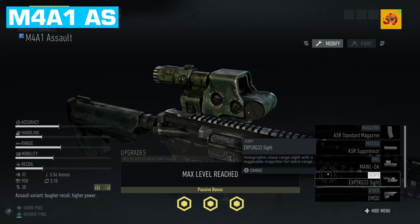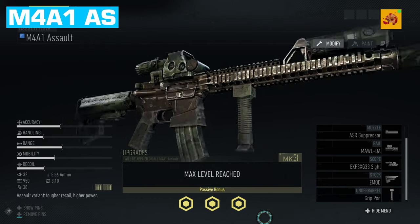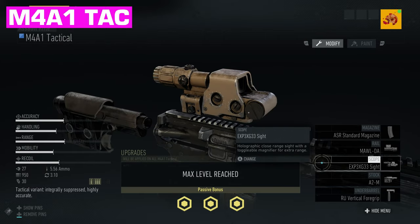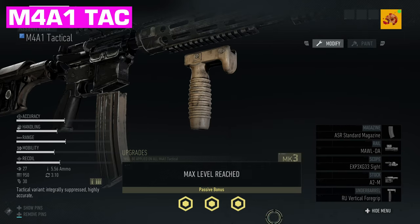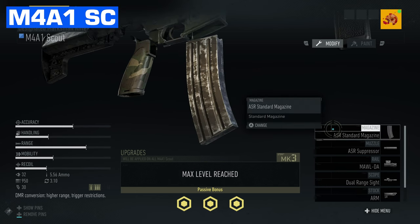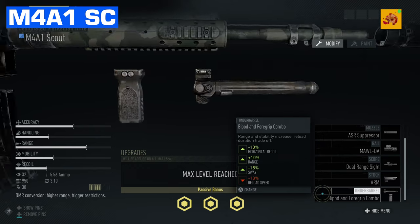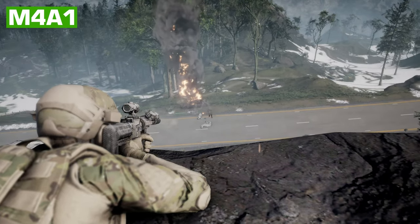For the M4A1 tactical, we're going with the ASR standard magazine, the Molda, the EXP3X G33 sight, an A2M stock, and the RU vertical foregrip for the underbarrel. For the M4A1 scout, we're going with the ASR standard magazine, ASR suppressor, the Molda, the dual range sight, the ARM stock, and the bipod foregrip combo for the underbarrel. Now let's chat about what the differences are between the four guns.